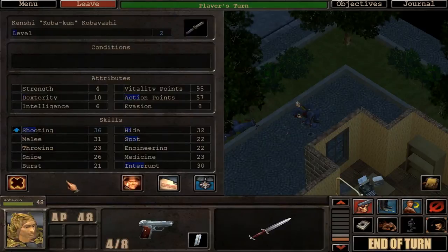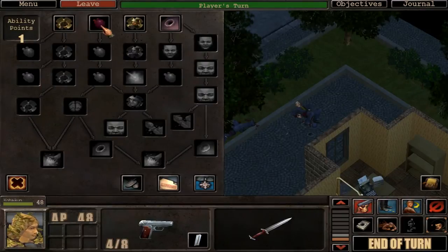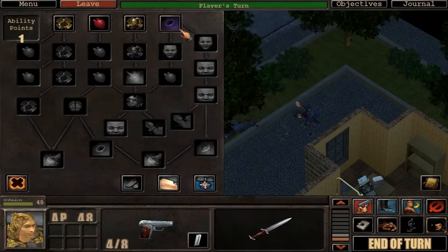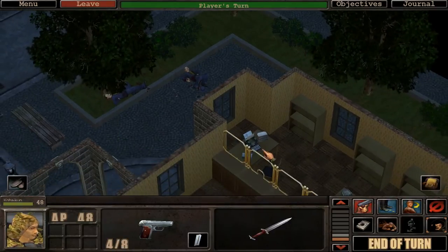The character leveled up — what do we have? A bunch of abilities. Throwing specialization — not really interested in that even though I'm a scout. Look For Free allows the character to look around with zero action points — that's pretty good. Awareness removes the penalty of having the first turn in combat. And Hide in the Dark increases the hide skill by 25% when used at night. That's actually good — I like that, so let's go with that.